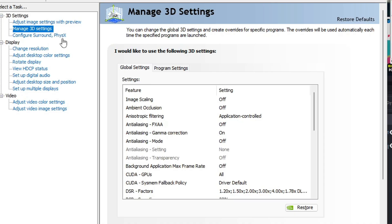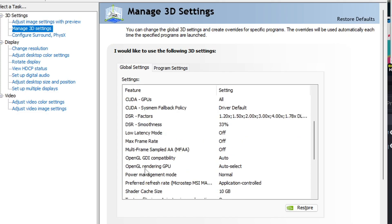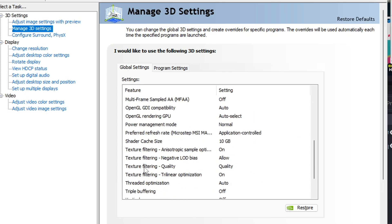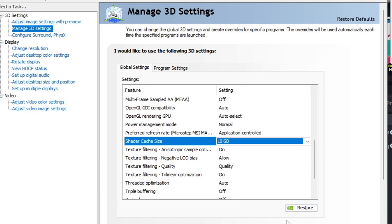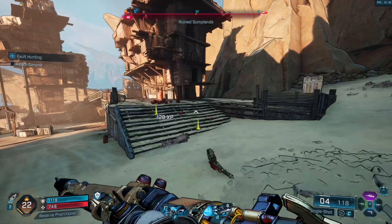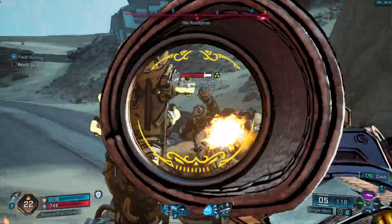The next fix would be to open up your NVIDIA Control Panel, if you're on an NVIDIA graphics card. Under Global Settings, all you have to do is scroll down and look for the option called Shader Cache Size. Make sure that you have it set to 10 GB at least, and make sure that you have 10 GB of free space on your C Drive — where your Windows and Graphics Drivers are installed.